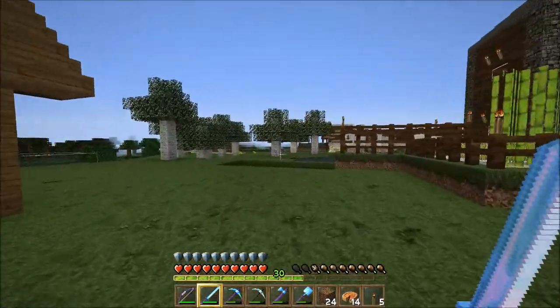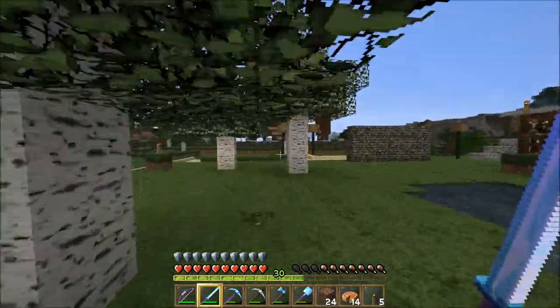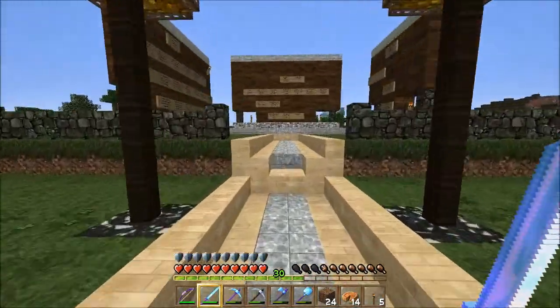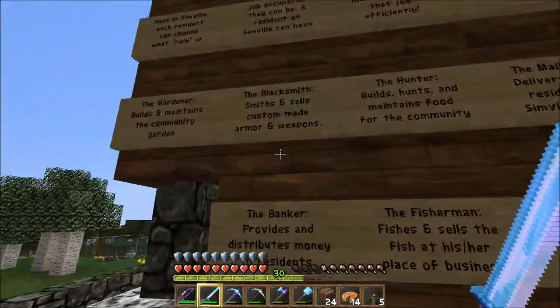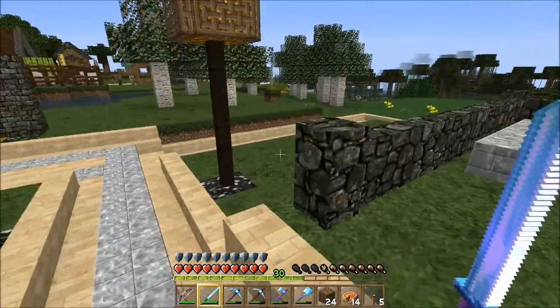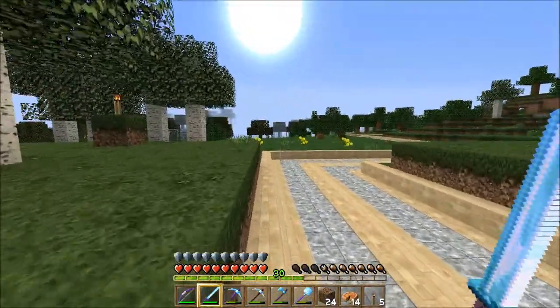As y'all previously seen on the last video, I was showing all the jobs that you can get here, and I signed up for the blacksmith job right there — yeah, the blacksmith. It sales custom made armors and weapons. That's what I'm gonna be doing, so now I'm gonna start to build my shop that I'm gonna sell it out of.